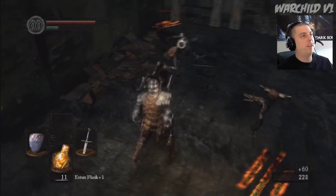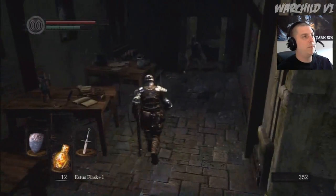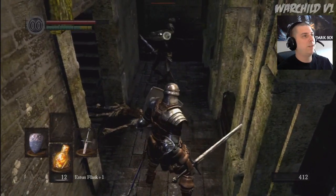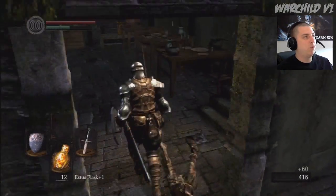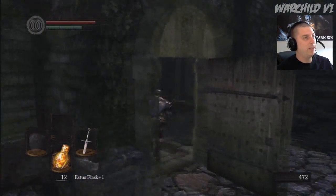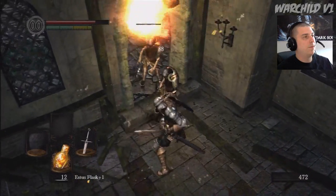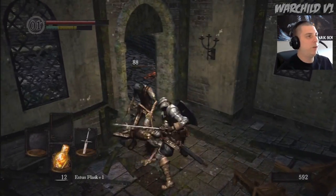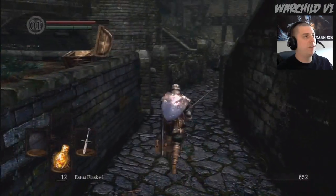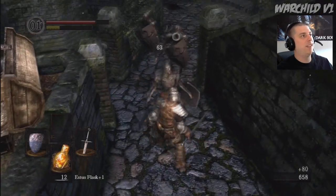I'll show you the easy way to kill the Taurus Demon. The smart thing for me to do would actually be to go to that first blacksmith and upgrade my weapon once. But I'm not using a weapon I'm going to stick with through the whole playthrough. War's build is a quality build, in case you didn't know. So we're going to go with 40 dex, 40 strength, and we'll figure out the rest of our numbers after that. This time I'll have 8 attunement instead of 12 — I'm not planning on pyromancies this playthrough.